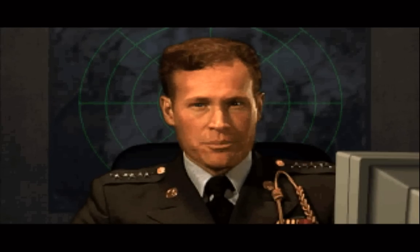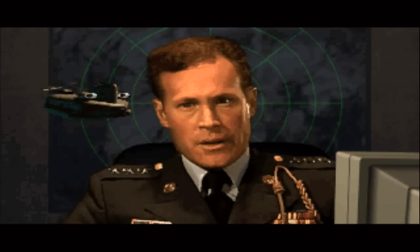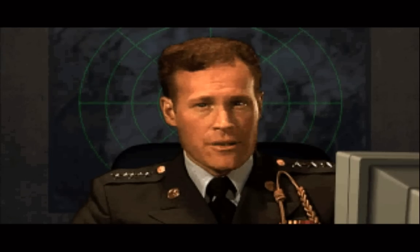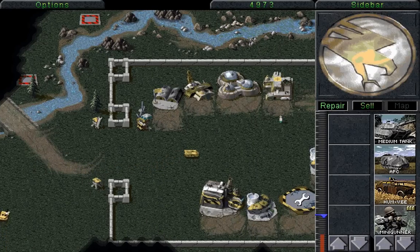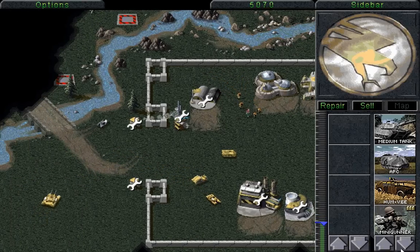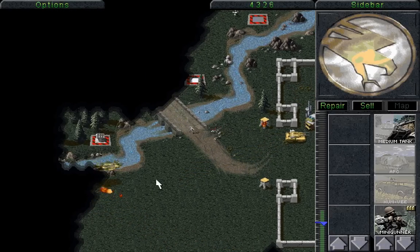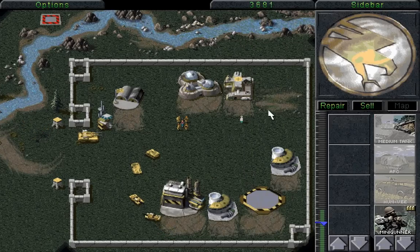Sorry to interrupt your briefing, Commander, but we need your help now. Cain discovered we were hiding Mobius, and he's throwing everything at us but the kitchen sink. It's up to you to mobilize the strike force - acquire Mobius and rendezvous with the rescue choppers. Mobius may be crazy, but he holds the key to this Tiberium riddle. Good luck. This mission is going to be quite difficult because we have a base that has certainly seen better days. We want to repair everything we can, sell what's unnecessary, and build as many medium tanks as possible.